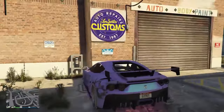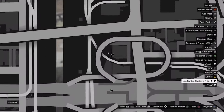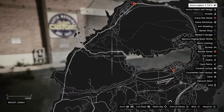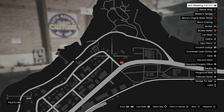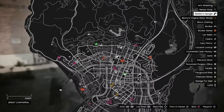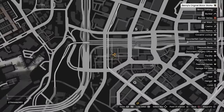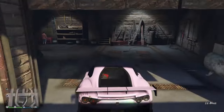To begin with this modded paint job glitch, first make your way over to one of the LS Customs located all over the map. You can also go to Palito Bay — there's a mod shop there called Beeker's Garage — or you can go to the custom shop in the middle of the map, I think it's called Penny's Original Motorworks.